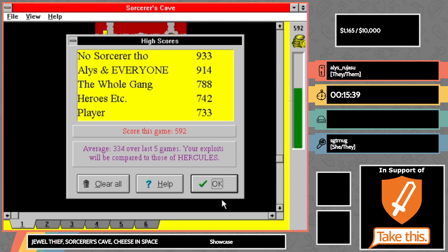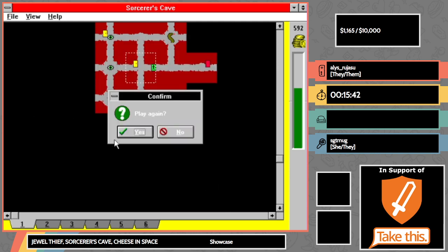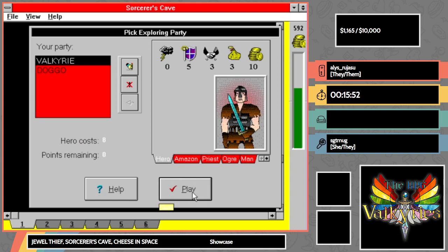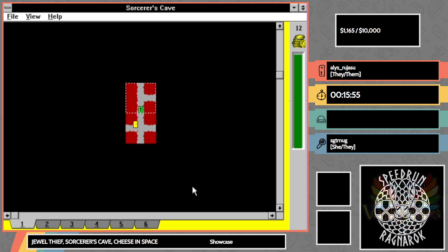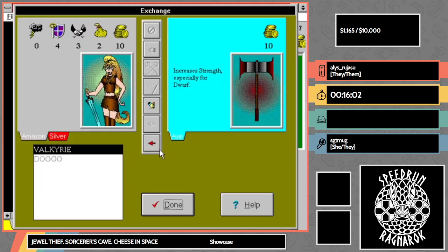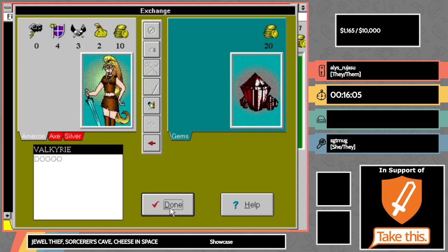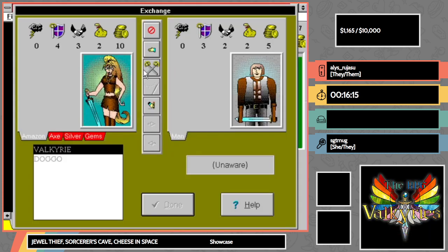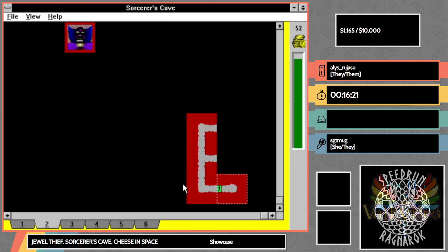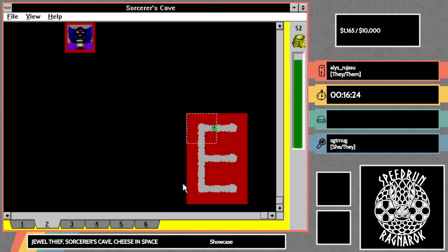I did get out of there with 500 points, but I'm gonna take another stab at this to see if we can beat the sorcerer, and then we'll go on to our final game. I like that file name of your high score — 'no sorcerer though.' Yeah, I just got a lot of points and didn't find the sorcerer, so I just decided to call the high score that.